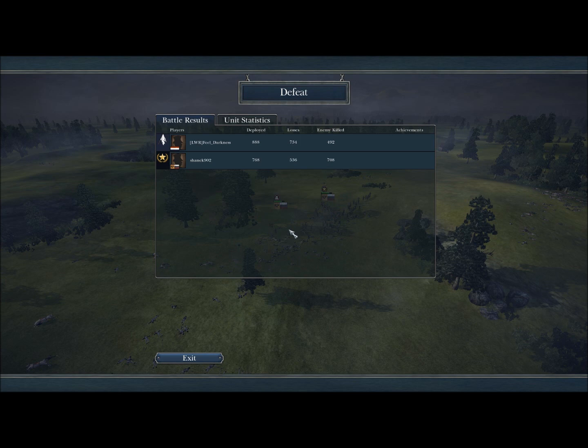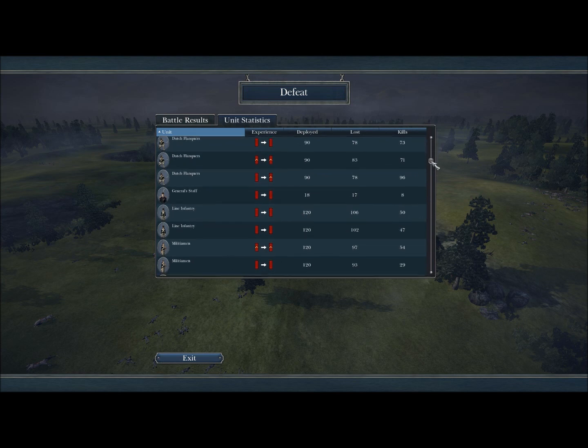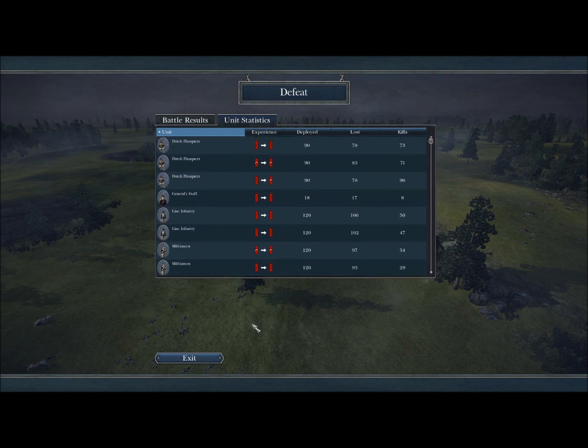Very good game to my friend ShaneK902. I deployed 888 men, got 734 losses, and killed 492 men. My friend deployed 768 men, lost 536, and had 708 men remaining. Very very close battle. I hope you guys enjoyed that. Here is the unit statistics if you want to take a look. There's not many units in the spike because it is small scale, but I hope you guys enjoyed that. See ya!